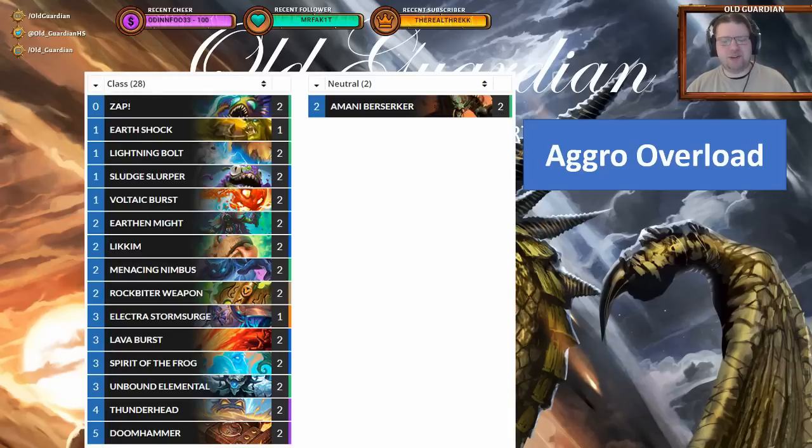The first one is a rather unsurprising Aggro Overload Shaman — it's already playable in Rastakhan's Rumble. For this variant I changed one card: I took away the Argent Squires and put in Sludge Slurpers instead. Argent Squire is actually probably better on one, especially going Squire into Earth Shock, but Sludge Slurper works extremely well with Thunderhead and is spectacular a little bit later in the game.